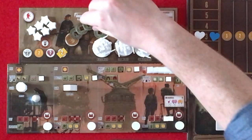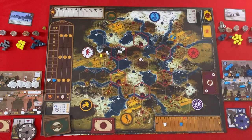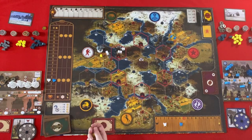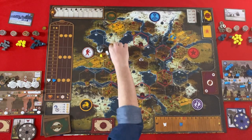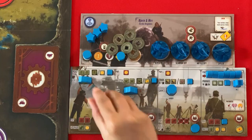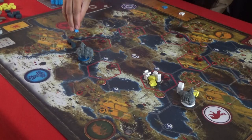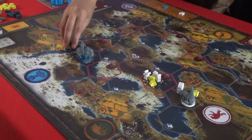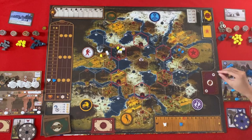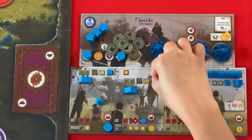I'm going to trade — it'll cost me one coin. And I'm going to trade for two food, which has to go with my workers. Then my movement will be my two characters here. And I'm going to upgrade — two oil, and I get one coin. And I'm going to upgrade here.